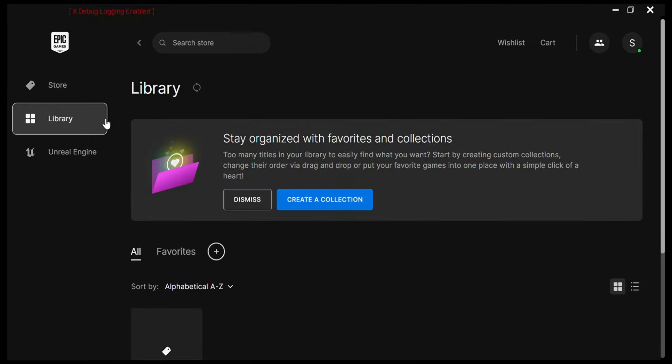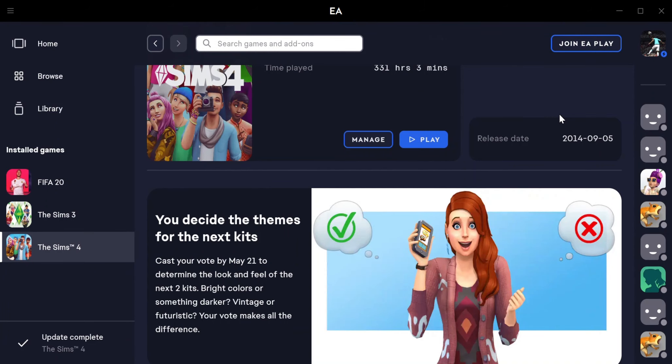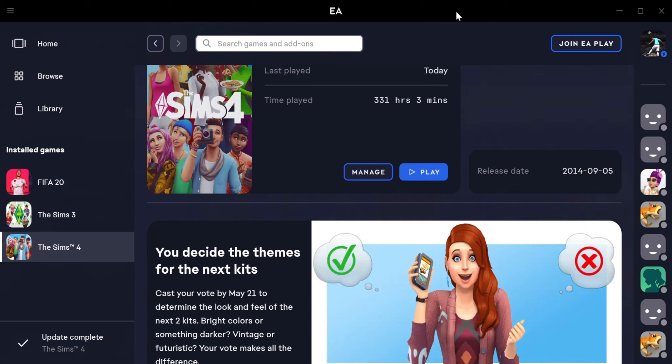I didn't manage to record this on screen, but when I clicked on Sims 4 through the Epic Games launcher, it asked if I wanted to link my EA app to my Epic Games account. I clicked 'Link' and it very easily linked the two accounts together. Now I'm here in my EA app with the accounts linked.